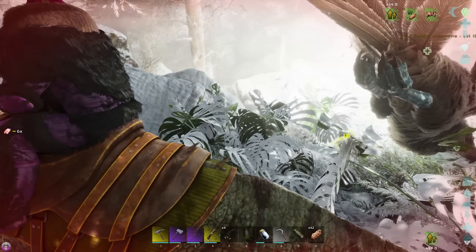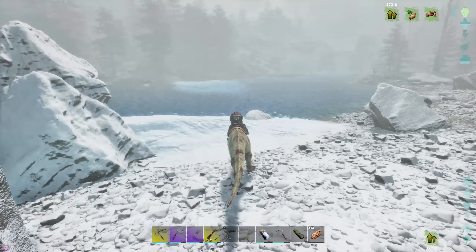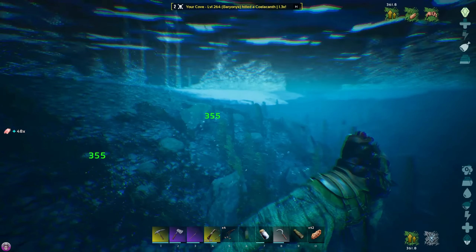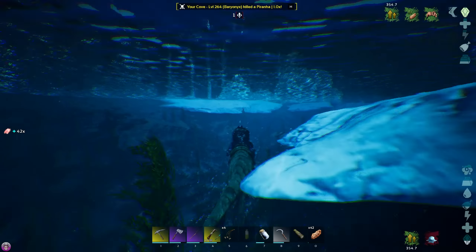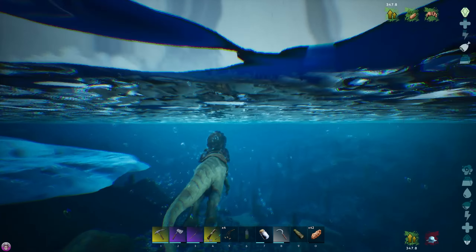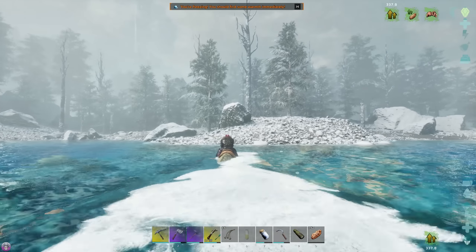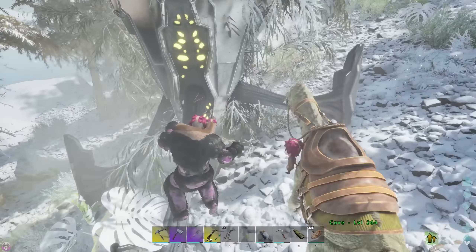We have a bit of fish meat. Argy, get out of here. Piranhas! If we eat fish we heal up — fish, come here. Look at that health going up. This is why I love the Barry, man — so quick to heal up when we need it. Practically full health. There was just a little more fish in this massive river — there we go, nice, practically full health. Back to the Uterana search.